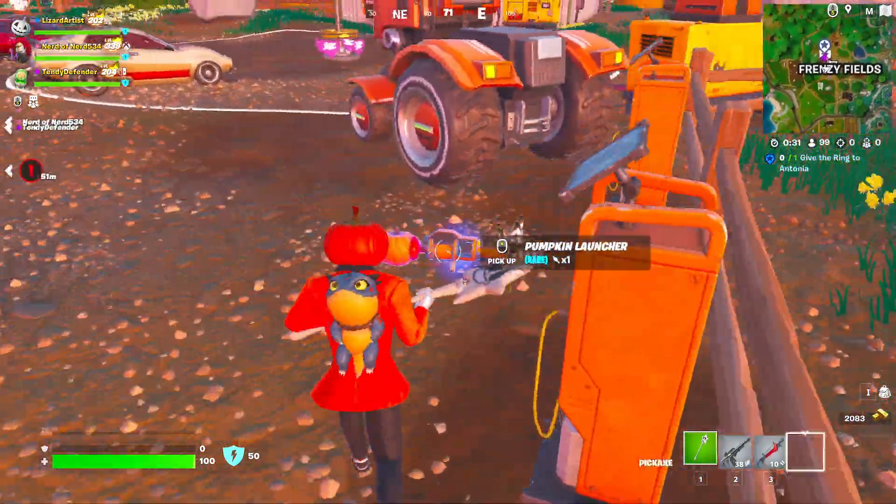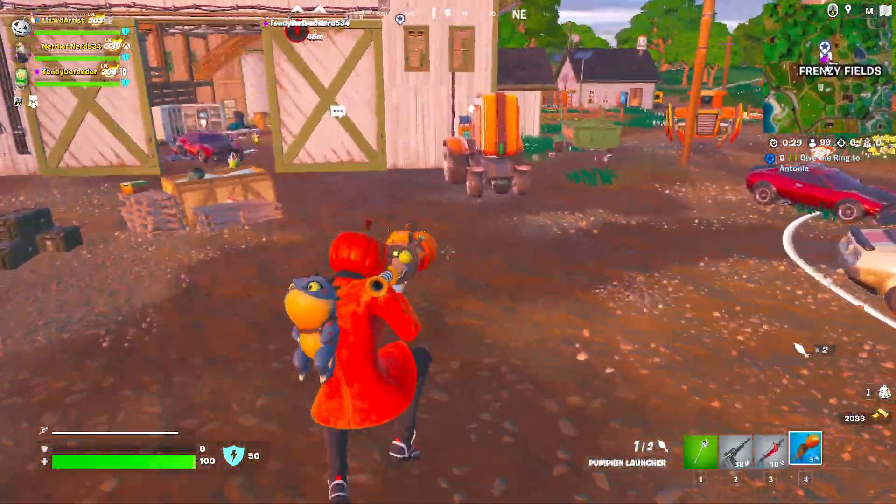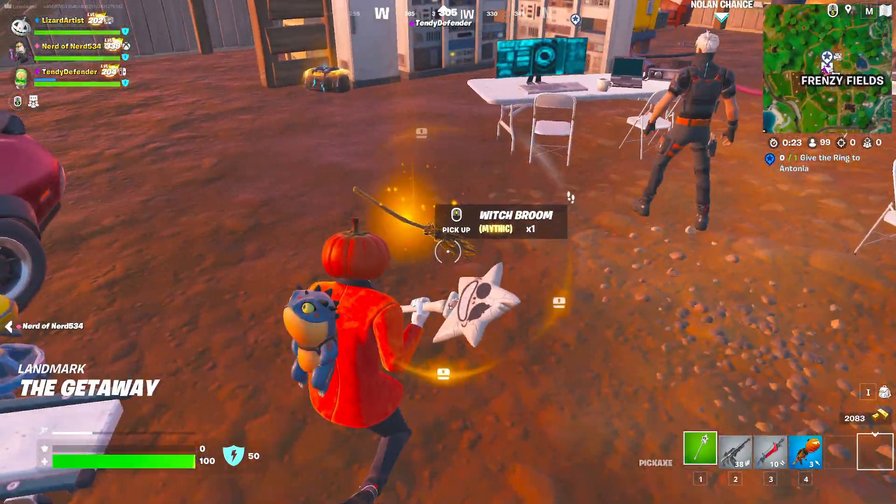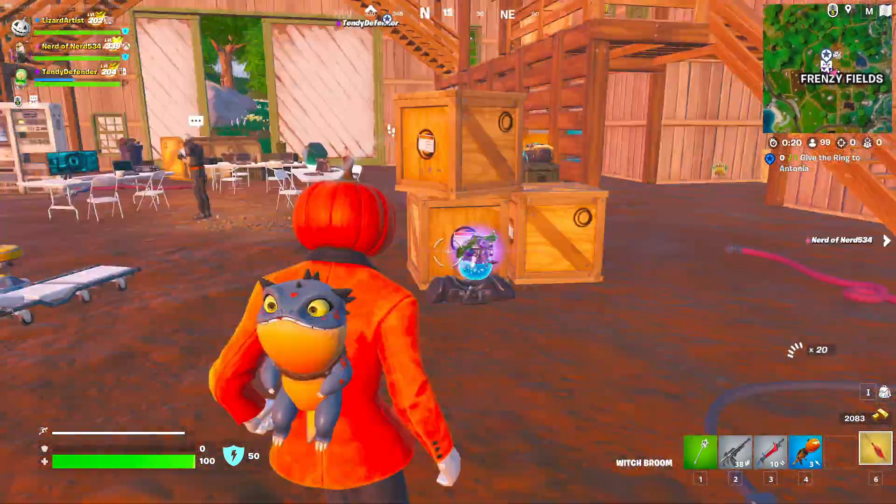Got some weapons here. We got a pumpkin launcher back in the game. Let's go! And that is a witch broom. Oh my gosh, let's go! It has like a red redesign — that looks sick.